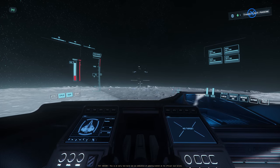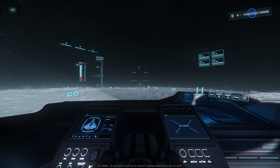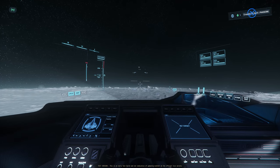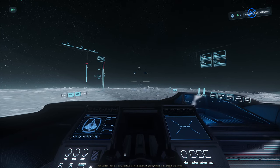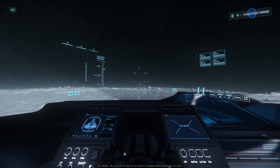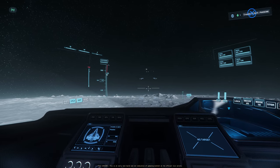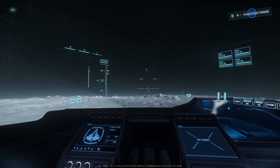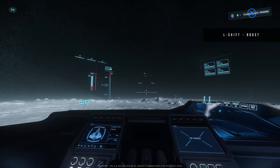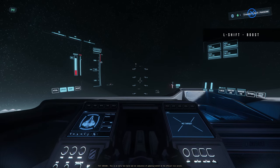If I turn cruise control on while the ship is stationary, it won't move. But if I activate it while already moving, it will maintain that speed. As I scroll up it will try to match that speed. This little red zone on the speed indicator is the maximum safe speed — if I want to go into the red I'd have to boost, but there's a limit.